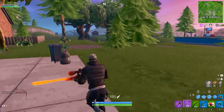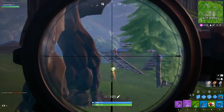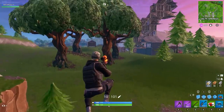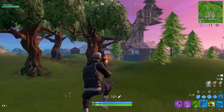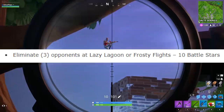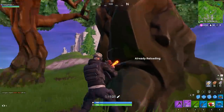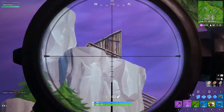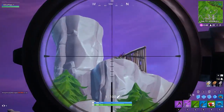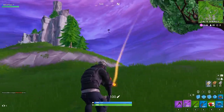For this challenge, all you'll need to do is land at these locations or visit them in a match, and you should be able to do more than one in the same game. Our third challenge this week is going to be eliminate three opponents at Lazy Lagoon or Frosty Flights. This challenge does not have to be done in one match, and you can get eliminations at either location — you do not have to get all eliminations at just one of the two spots.